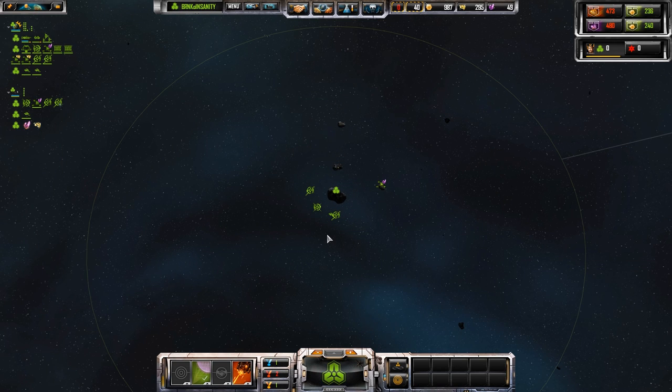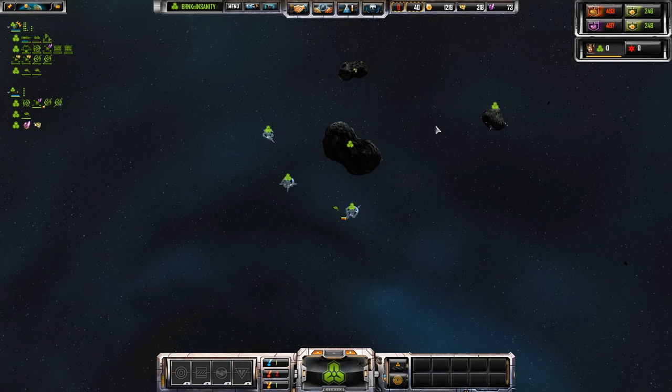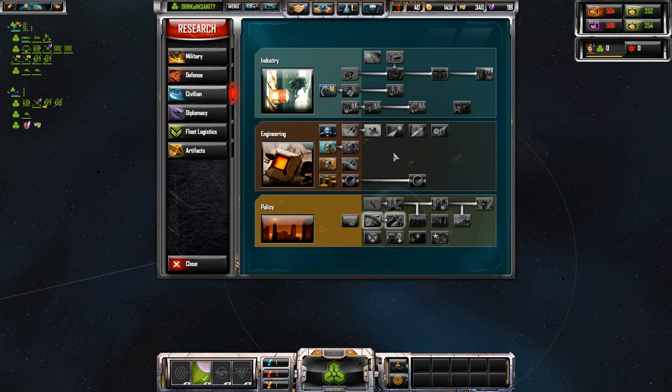We're going to drop my first military and another civic. Let's see — no more logistics slots. Well, that's sad. Only three slots. Unless possibly these guys count — I do not know. It looks like we're sitting pretty good here. Let's go ahead and check our upgrade table one more time. Let's get another metal upgrade.